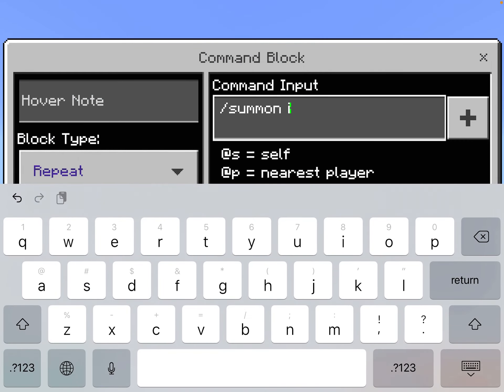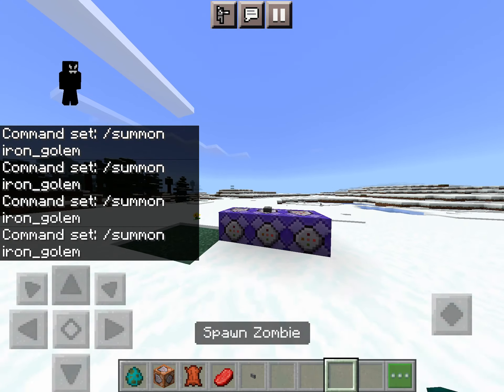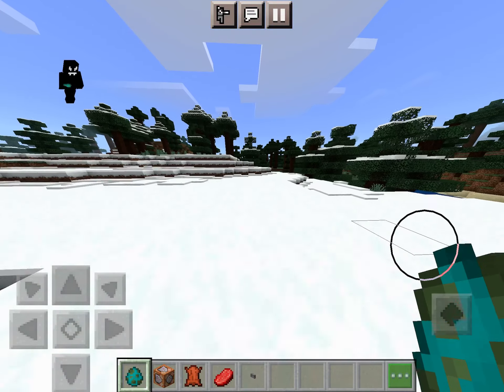So I summon the iron golem, and I just placed on this button. Let me do the summoning early. You see this army, right? You see the zombie? I'll bet that this zombie can kill them all.